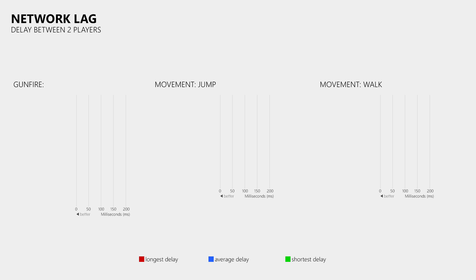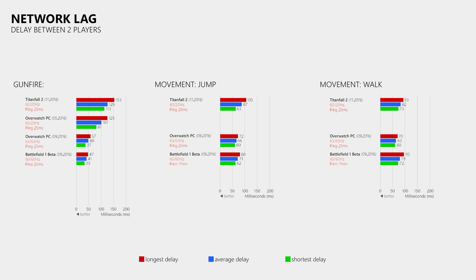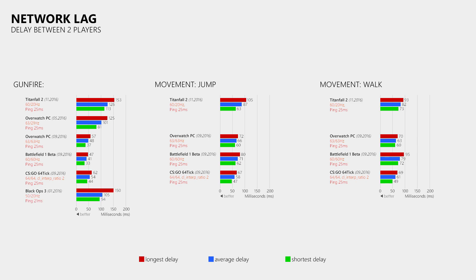With a ping of 25ms to the game server for both players I measured a longest delay of 153ms, an average of 126ms and a lowest delay of 113ms, which is quite a bit more than what I measured in Overwatch when it was still using update rates of 63 and 21Hz. So that result is not very good. However, the results of the movement tests are much better, so it looks like there is something odd going on with the gunfire as that is a lot more delayed. If this issue gets fixed it would already help a bit, but if you really want to decrease the delay you have to send and receive 60 updates per second, as seen with Overwatch using 63Hz, Battlefield 1 using 60Hz and CSGO using 64 updates per second in both directions.